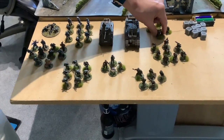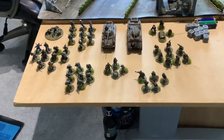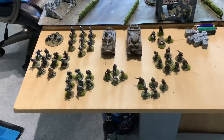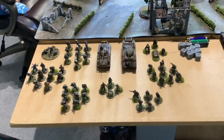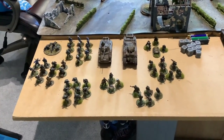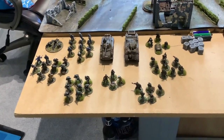Next to them is the Goliath, which is a remote controlled bomb basically — very hit and miss. You can go forward 18 inches. Five or six it hits, one to four a track comes off and it blows up. But it's penetration seven — it is an explosive anti-tank device and you can use it against buildings, which you couldn't before. The big thing is you can't fire it at a tank that has moved, so it's a bit awkward — you've got to time that one.